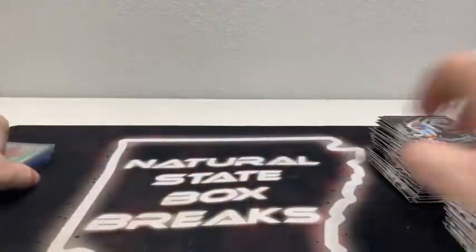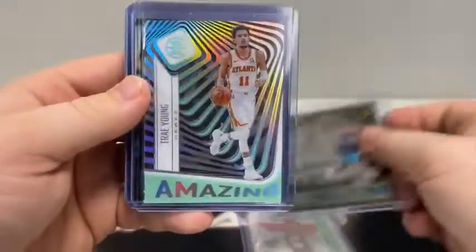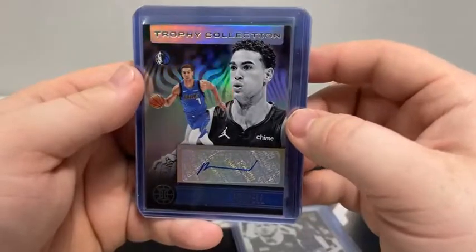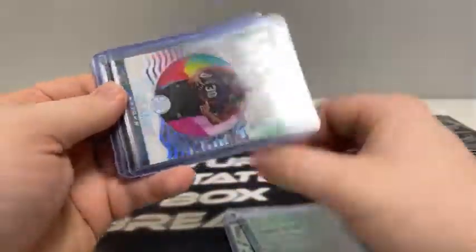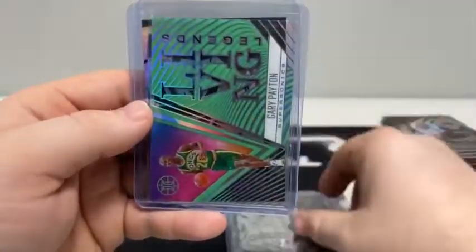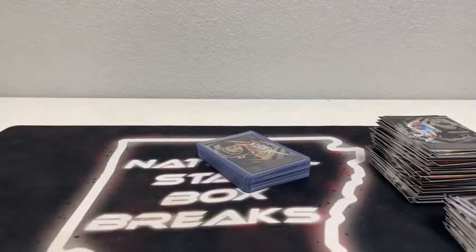That'll do it for Illusions — here's a quick recap. We've got the Shining Stars acetate of Anthony Davis, the base LaMelo Balls (two of them), the amazing acetate of Trae Young, two Obi Toppins, Dwight Powell on the trophy collection auto for the Dallas Mavericks, Emerald Rookie of Isaac Okoro, the Living Legends acetate of Shaquille O'Neal, the Mystique acetate of Julius Randle, Living Legends of Gary Payton, and our one and only Tyrese Halliburton. No Anthony Edwards tonight — haven't had that happen in a while. Blaine, appreciate you for joining — hopefully your Pistons can do better next time.